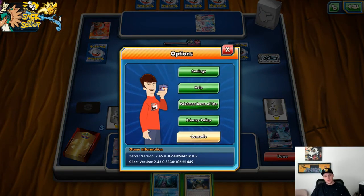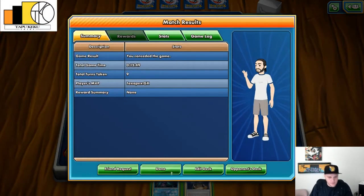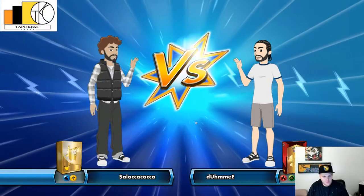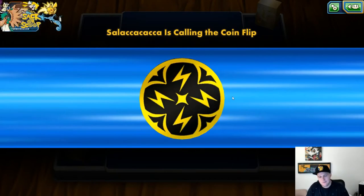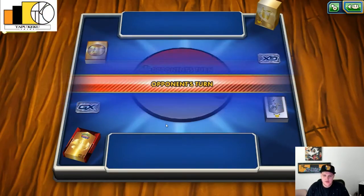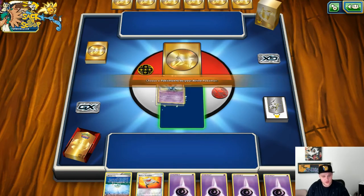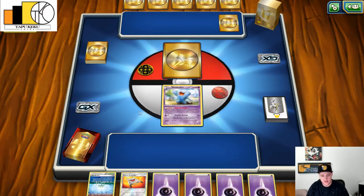Not the best showing for Toxapex and Volcarona, but let's try to get it the next one. Let's do one more. Okay, here we are — next game. Playing against Water and Electric so I'm thinking Raikou. Oh, this is an awful hand. Looks like Pokemon TCG Online does not like me today because I just drew into Wobbuffet, four energies, Parallel City, and Rescue Stretcher.